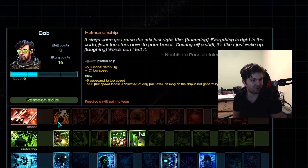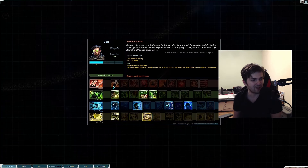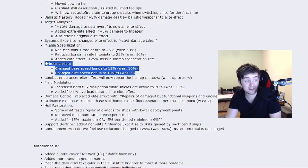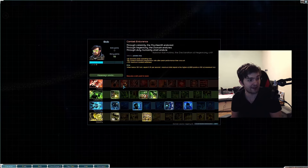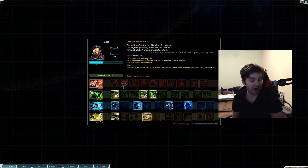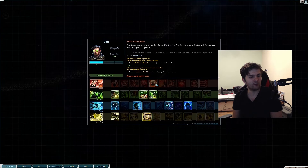Buff to helmsmanship: from 10 to 15 top speed, and the elite skill will also get double-buffed from 5 to 10. Percentage-wise this is a huge buff. Now buffs also to combat endurance: no longer will the bonus only apply below 50% — now it will be moved to 100%.